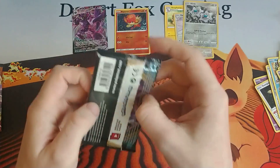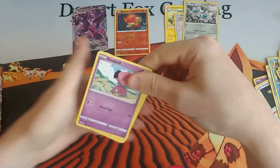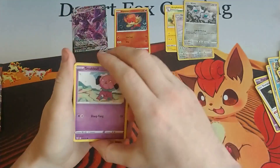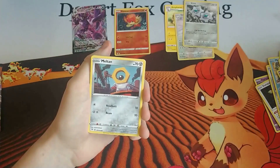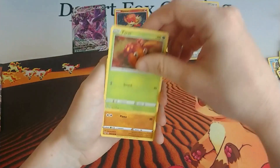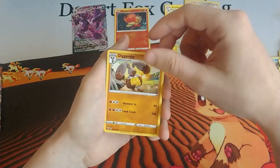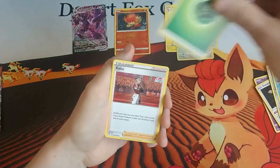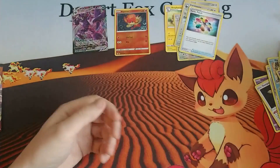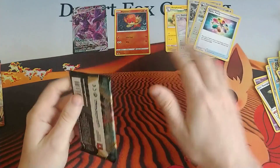This pack is a Grimmsnarl V. We've got a Snubbull, Meltan, a Mad Party Minccino, Beedrill, Paras, Larvitar, a reverse holo Corvisquire, a Diggersby, Grass Energy, Kabu, Turbo Patch, and a Dartrix in that pack. So after four packs, the Grimmsnarl VMAX is all we've gotten so far.